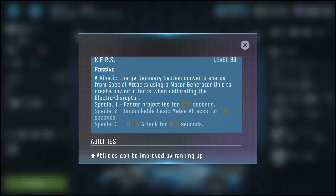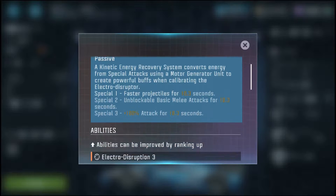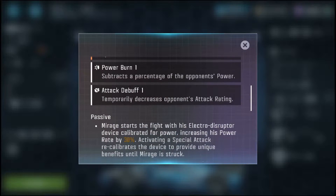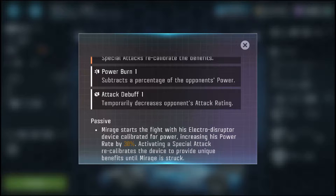His special one gives faster projectiles for 10.3 seconds. His special two makes his melee attacks unblockable for 10.3 seconds. And he gains 100% attack for 10.3 seconds on his special three. His abilities include that electro disruptor, which increases his power rate and provides a shield — special attacks recalibrate the benefits. He also has a power burn, which subtracts from the opponent's power and applies an attack debuff.